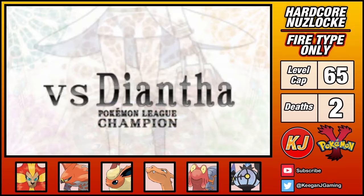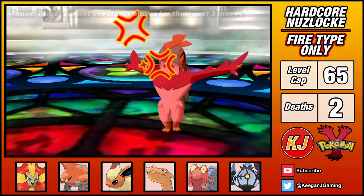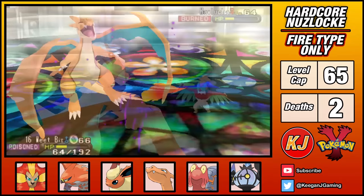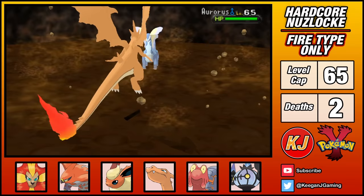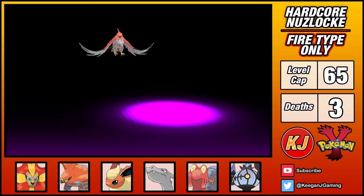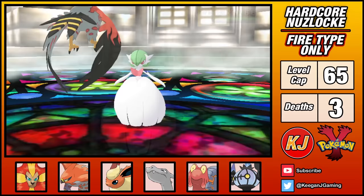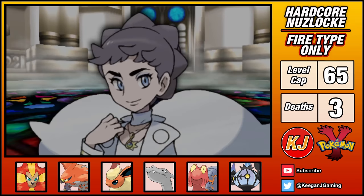Diantha's diverse team lineup makes her a little tricky to handle. I've been preserving Chandelure for this very fight. Diantha's Hawlucha lead can be deadly if it gets rolling with Swords Dance, so Chandelure uses Taunt to prevent status moves and issues a burn with Will-O-Wisp, nullifying Hawlucha's offense. After a second Taunt, I pivot into Charizard and begin setting up Swords Dance — I reach plus 4 attack but am poisoned in the process. Diantha heals, but one boosted Dragon Claw finishes Hawlucha. Tyrantrum goes down to an Earthquake, bringing Aurorus to the battle — an Earthquake finishes it too, but Charizard finally succumbs to the poison. Rest easy, Weetbix. Next is Gourgeist: Magcargo issues a Yawn, I switch into Talonflame, and while Gourgeist sleeps I max my attack and finish it with Acrobatics. Goodra suffers the same fate, and Diantha's Mega Gardevoir can't handle the power of Fruit Loops. With that, I'd beaten Pokemon Y under Hardcore Nuzlocke rules with only Fire-type Pokemon.